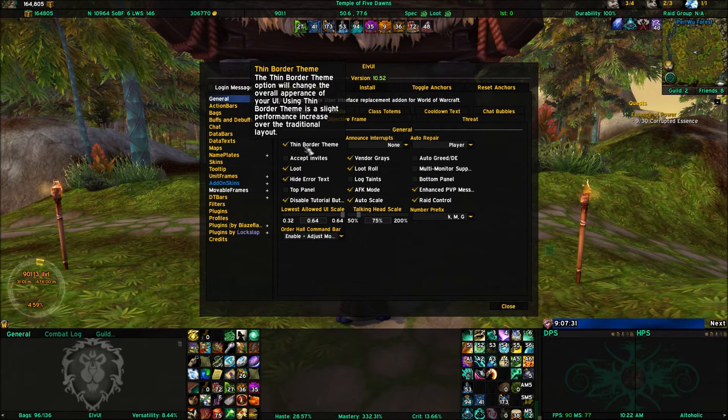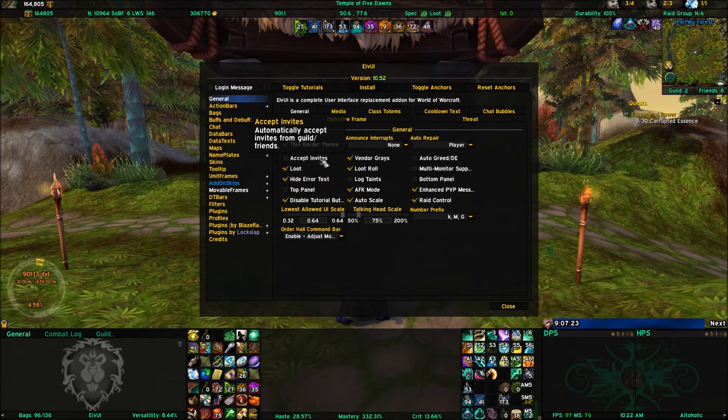I don't use interrupt announcements, but I've seen people that have. You can use a thin border theme, which is what I do. You can auto-accept invites if you want — I never do, because there are people that will just invite you to a group without asking. You can enable or disable the loot frame. You can hide your error text and the top panel. The top panel is the dark area at the top of my screen. If I disabled the data text bars at the top, you'd just see a dark panel.